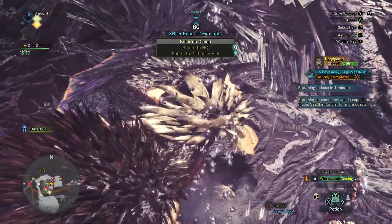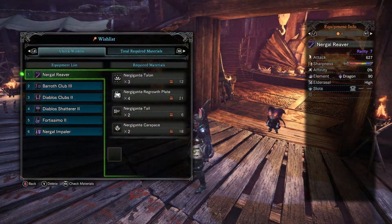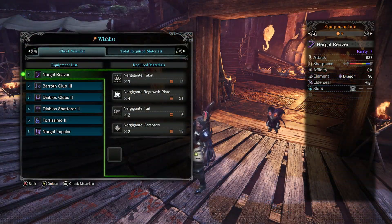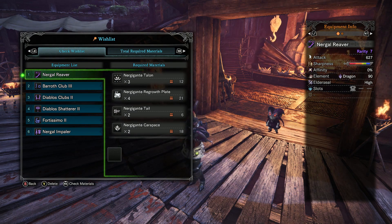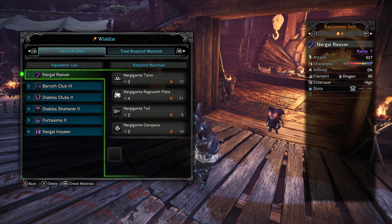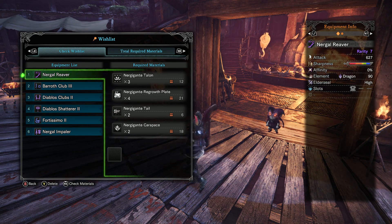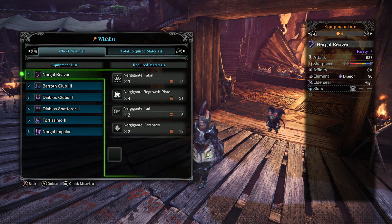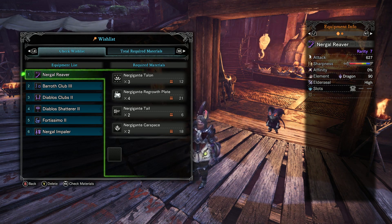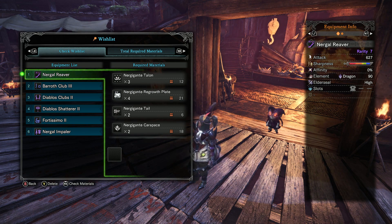Let's head back to the smithy and see what we can make. Nearly every Nergigante weapon could be a useful alternative compared to any of the other weapons we're making so far. All of his weapons have a large amount of blue sharpness and a very high base raw attack value. While most of his weapons do eventually get beat by other types, once we have a large selection of decorations and armor, they are way more than sufficient for us to take on the remainder of the game.